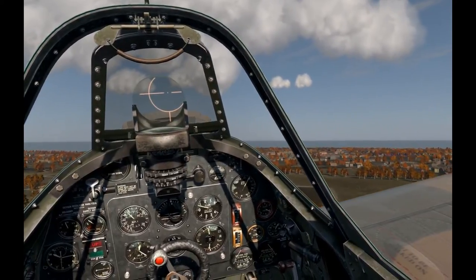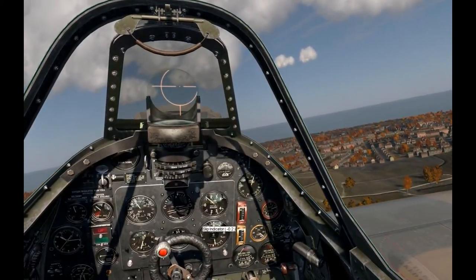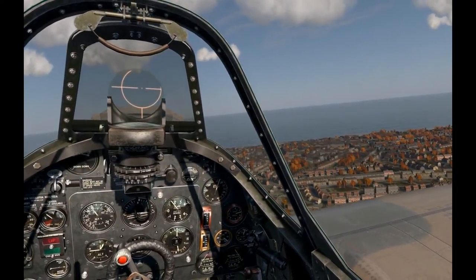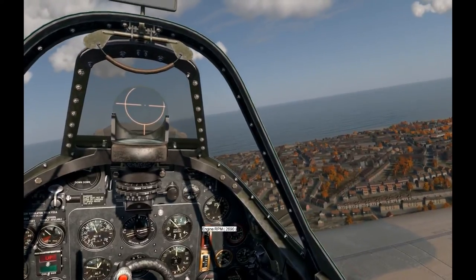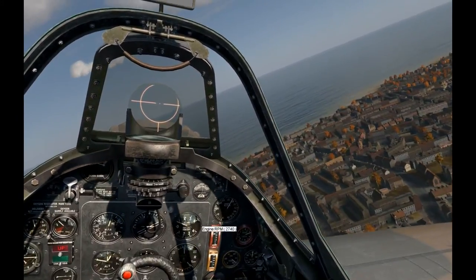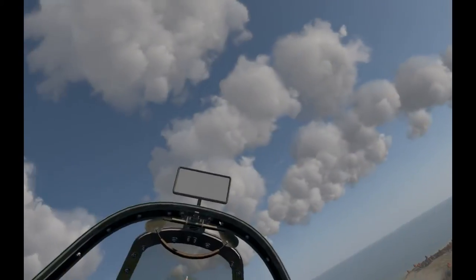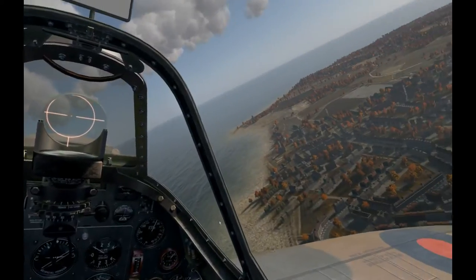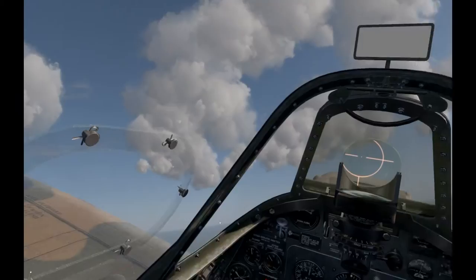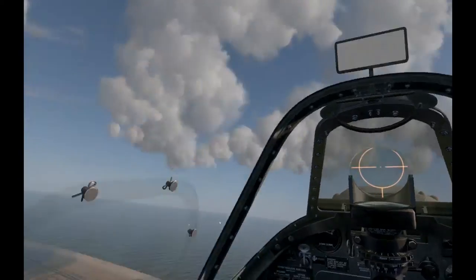The revs are about 2800 — pretty much as high as I want to be on the revs right now, so we're going to bring back the revs a little bit. Our oil temperature is a bit high, so bringing back to about 2600 is good enough. Our water temperature is about 100, which is okay. Our oil temperature is about 90 at the moment — that's about as much as I want. Don't forget to keep a look around, because we are on the ATAG server and we are in our own territory, but it is right in the middle of the war, so we could have some uninvited guests from the skies coming down any minute.